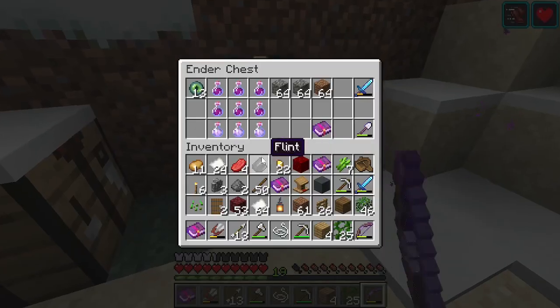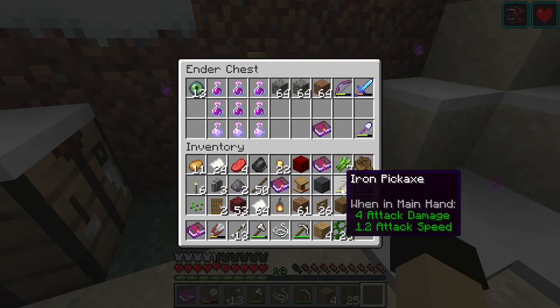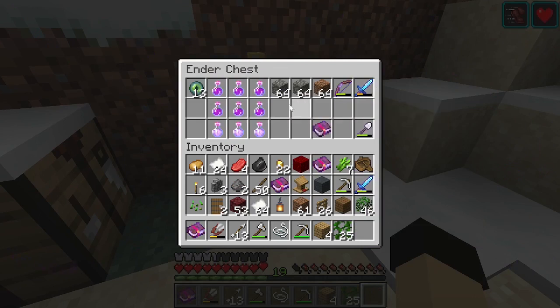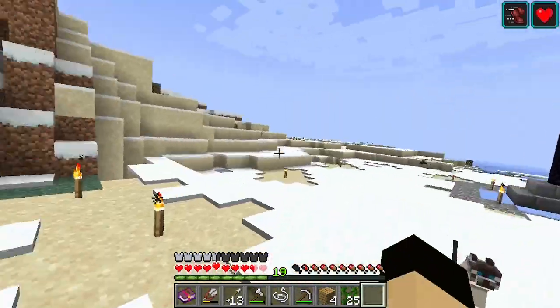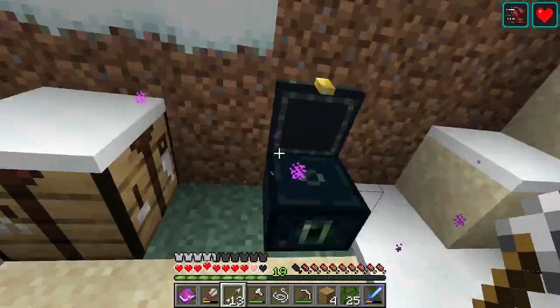I've got an Ender chest here. We got the Eyes of Ender, good bow, good sword, and we've got lots of potions — strength and slow falling. Got a zombie here to interrupt the plans.